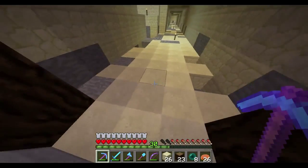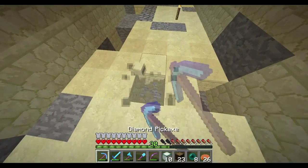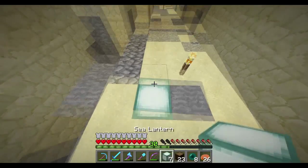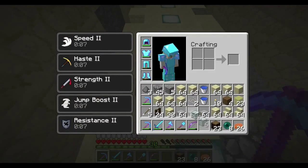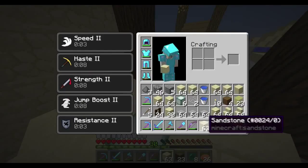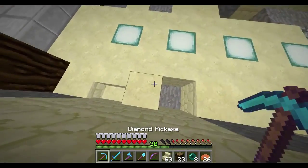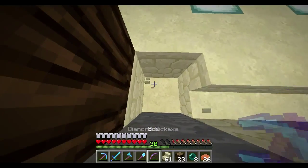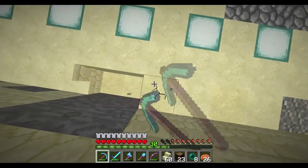For lighting, what I wanted to do was use sea lanterns. I haven't used sea lanterns too much in this world yet because I don't have a farm yet - I still haven't completed that, so that's on my to-do list. Until that point I don't really have an endless supply, so I don't use it too often. But I thought this was a good opportunity to actually use it. And then along the sides I wanted to place down some sandstone stairs like so.